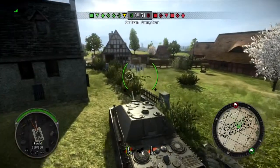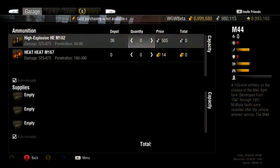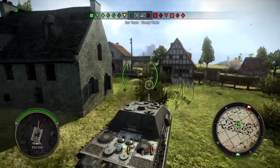If an enemy takes cover behind a rock or a building, you will likely not be able to score a direct hit. However, should your tank happen to have a stock of explosive ammunition, you can fire a shot near your target and the splash damage might be enough to force him out into the open.